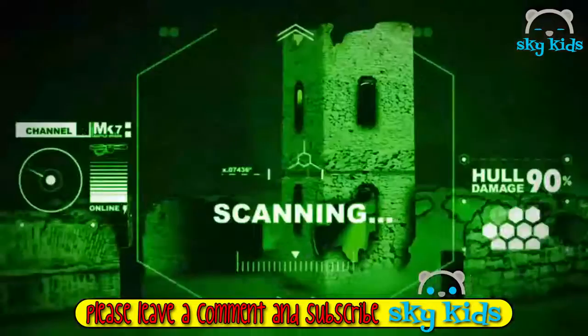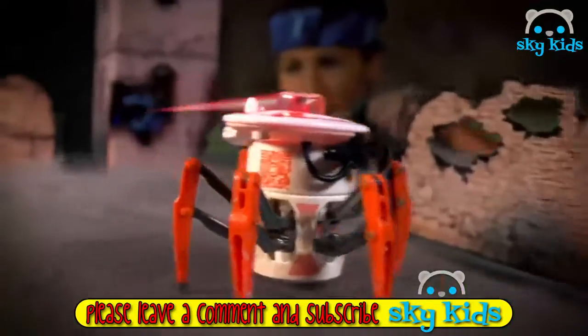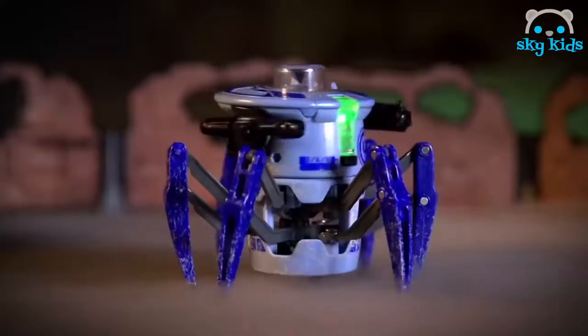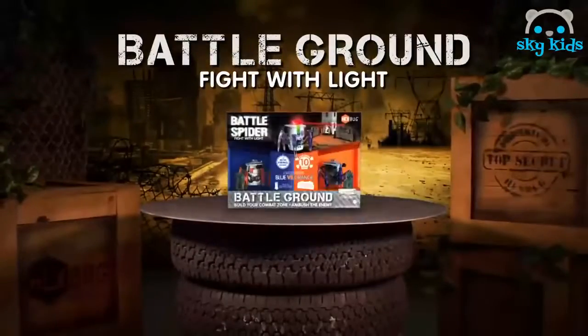Welcome to the Hexbug Battleground. Command your battle spider as you fight with light to defend the tower. Use the reflective walls to strike your opponent from any angle — 10 direct hits wins the battle. Reconfigure the walls and battle again to see who will dominate the battleground. New Hexbug Battleground. Fight with light.